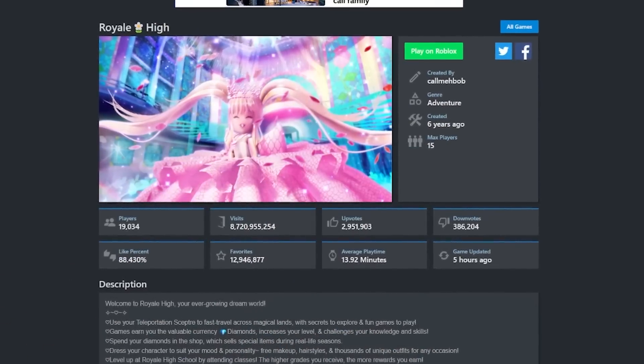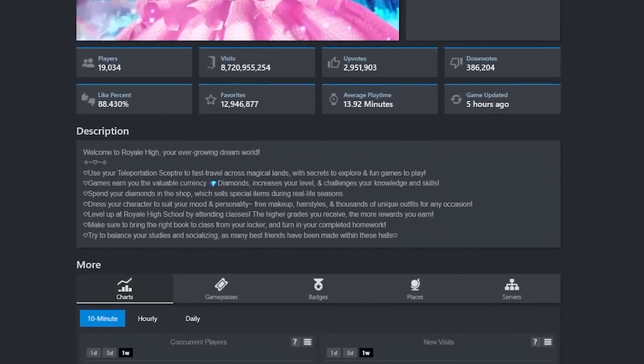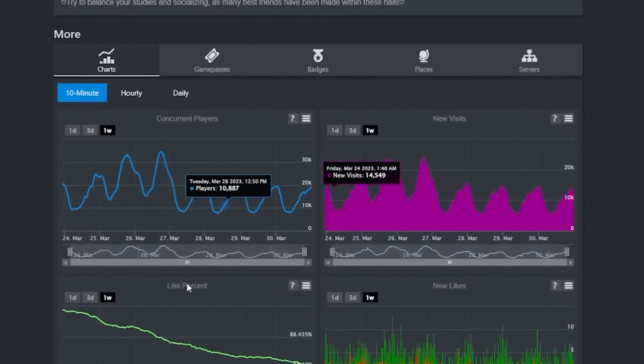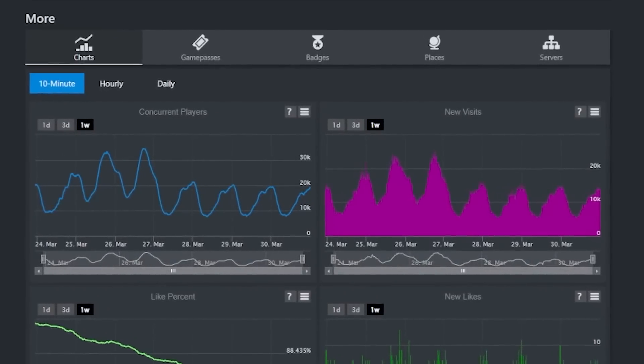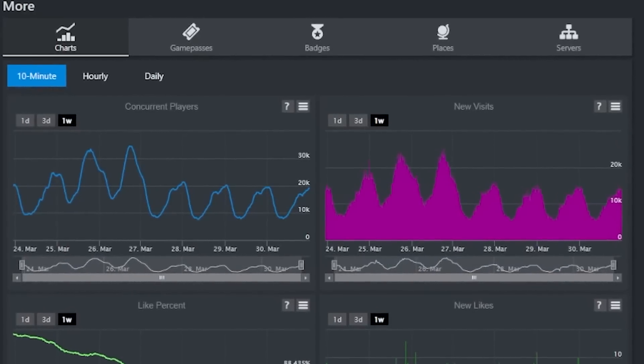As you guys know, you can go over to the Royal High Rolimon's page whenever you like, and on the Rolimon's page there are various different pieces of information you can get, including all of the charts about how successful the game is, how many people are playing it, and you can also see information about when new places are updated and things like that.